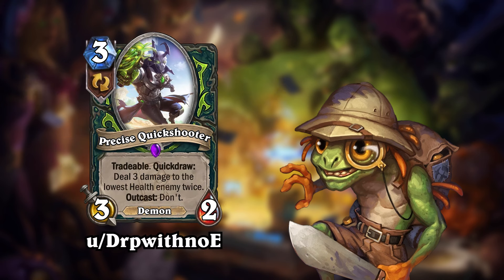The first card is Precise Quick Shooter, brought to you by reddit user DrP with no E. This is a 3-mana 3-2 minion for Demon Hunter with tradable and quickdraw — deal 3 damage to the lowest health enemy twice. But if you trigger its outcast effect, it cancels the quickdraw effect. This is a very interesting new take on quickdraw. We've never seen a card with both quickdraw and outcast, and that makes sense, because if you trigger one, you're likely to also trigger the other. But with this card, you don't want to trigger both.